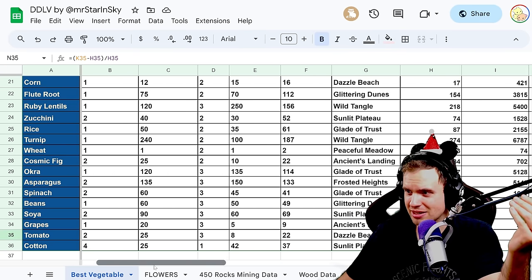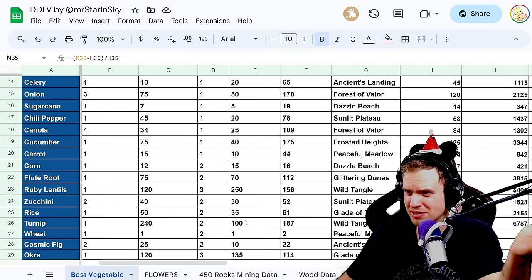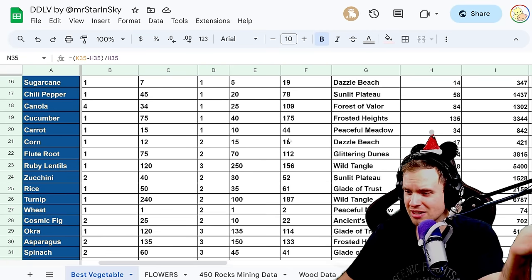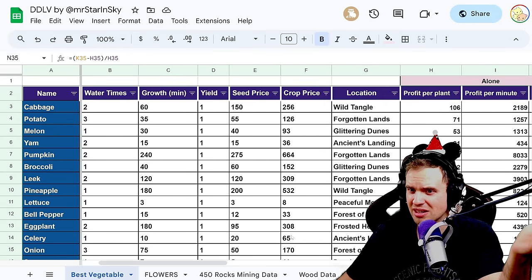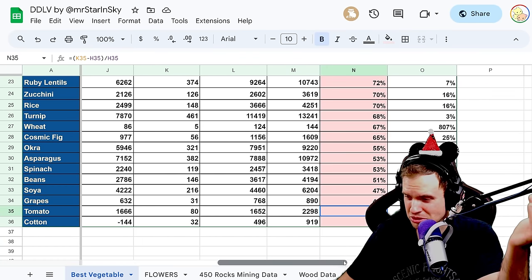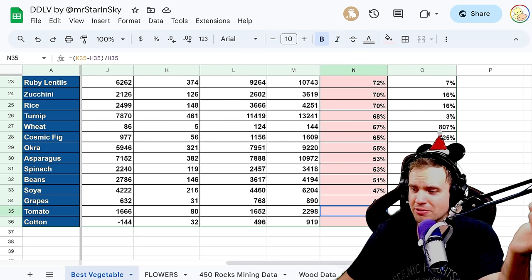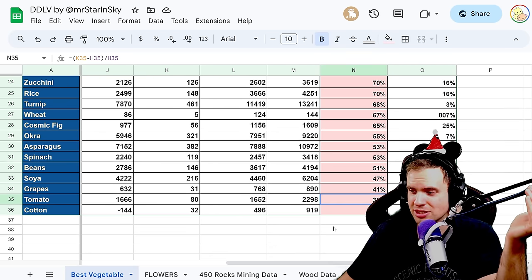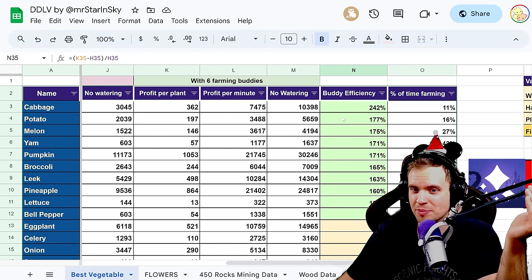And there's something wild here — cotton is actually making negative money. The cotton seed costs 42 coins but cotton sells for only 37 coins, so you literally lose money farming it. With grapes and tomatoes you're only getting around 40% efficiency increase from buddies, but with potatoes, cabbage, melon, yam, and pumpkin you're getting an absolutely ridiculous increase.